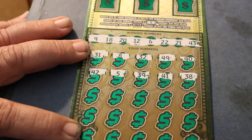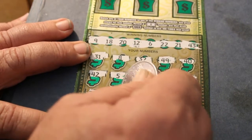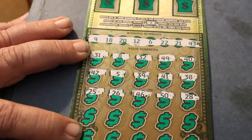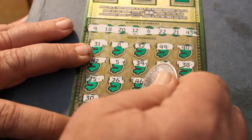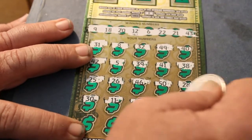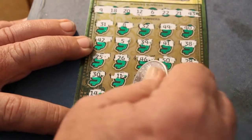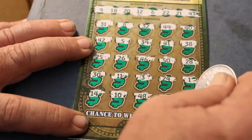Whoa, whoa, wait — okay, I thought I saw something I didn't see. 25, 26, 46, 50, 28, 30, 11, 3, 24, 1. And the final row: 14, 10, 48, 13, and 15.